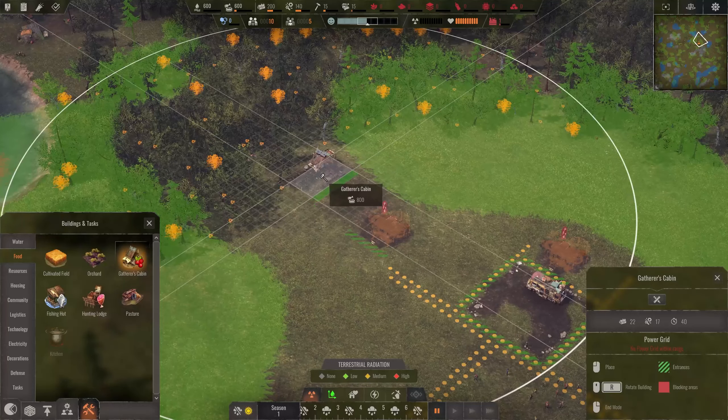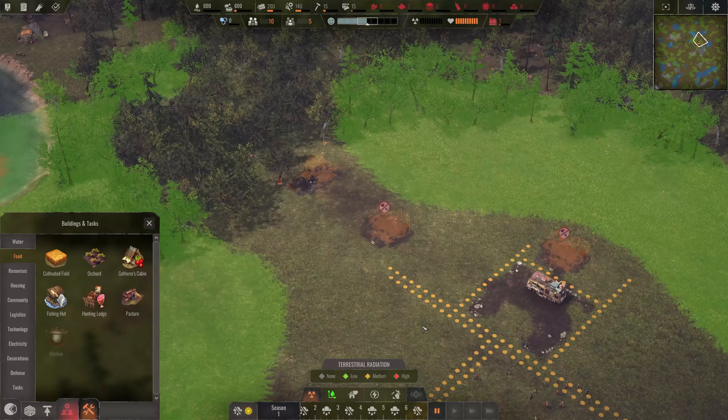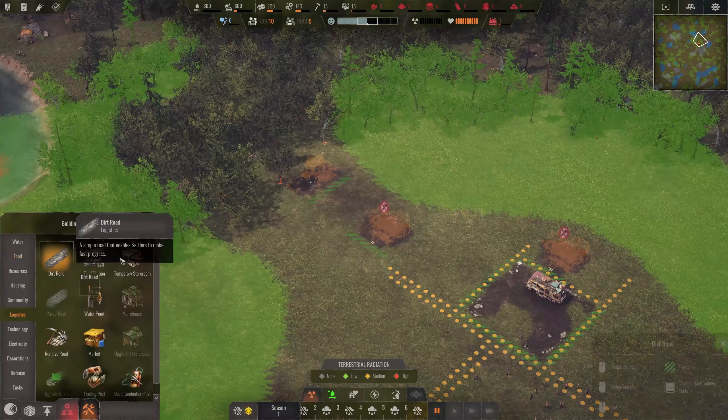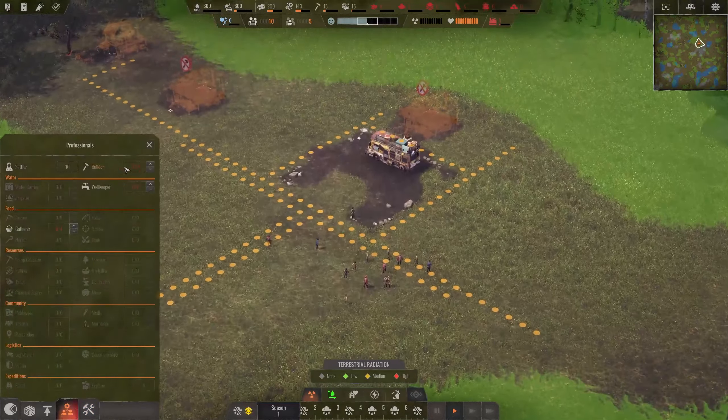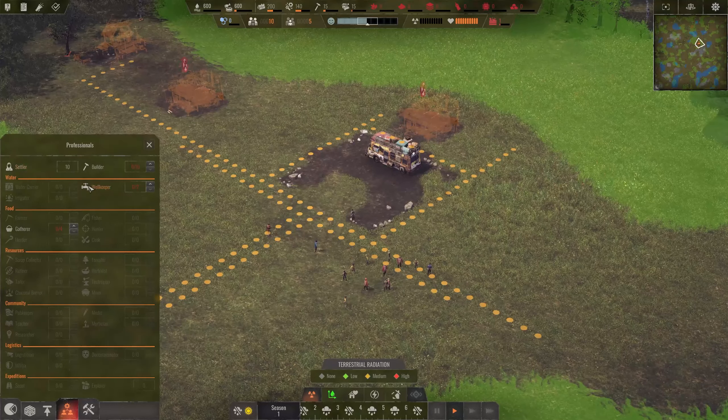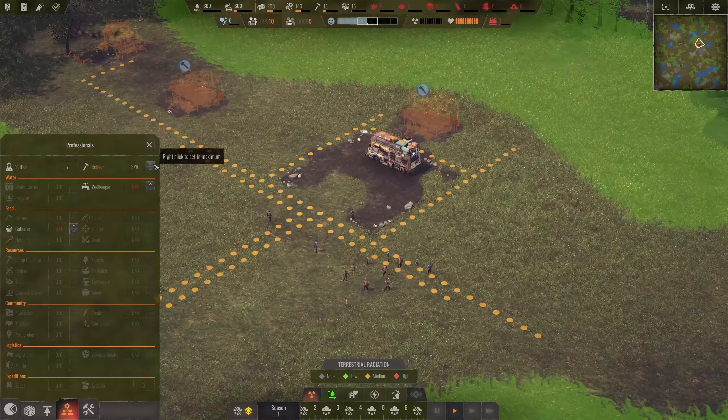This one is good - it's rather close and also close to the road system that we have there. Let's just see we can get this one up all the way to that side. Perfect. Now let's unpause the game - we have quite some stuff to do. We have 10 settlers and a few of them should be builders now.